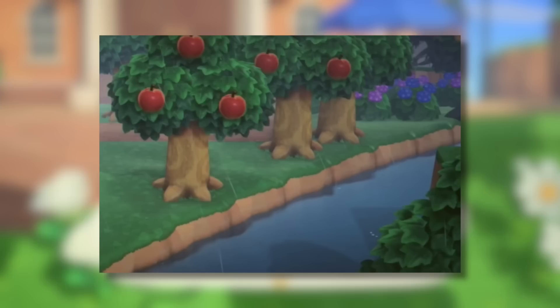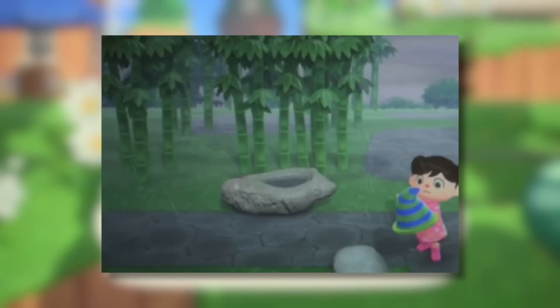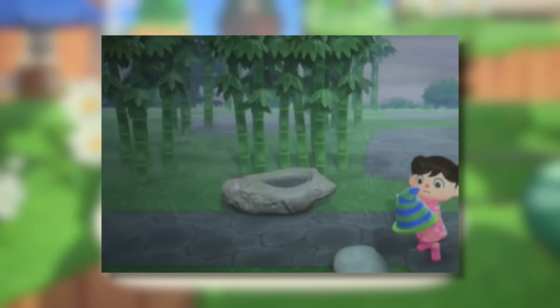You can see here in these screenshots Nintendo allowing trees to be really close to the river, something which you aren't usually able to do. They also show off trees directly planted next to each other, which is something that a lot of players wish they could do but sadly can't.